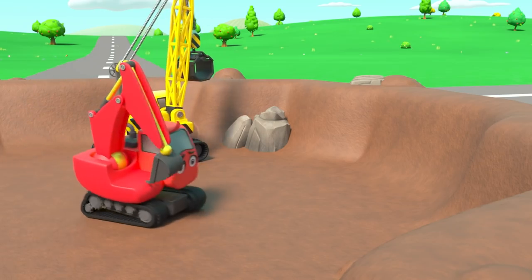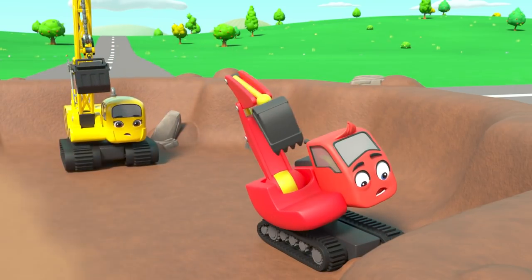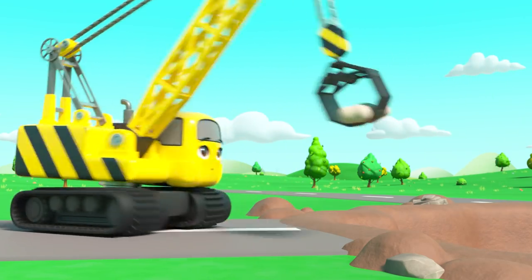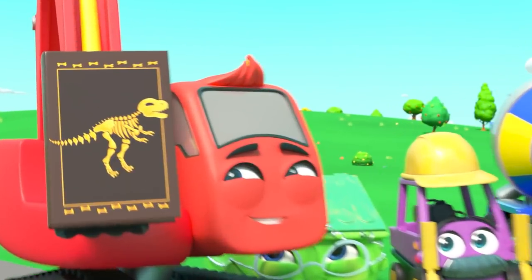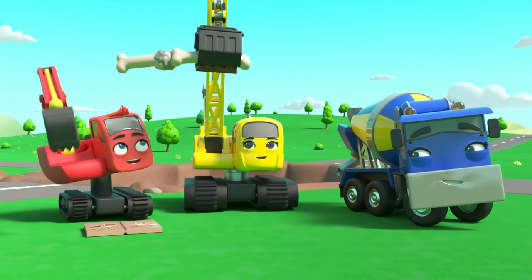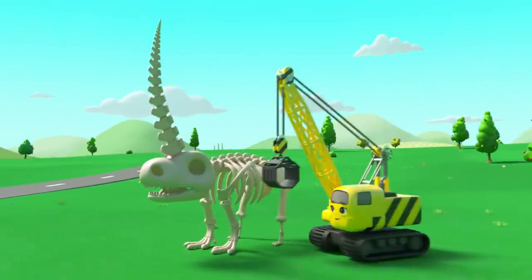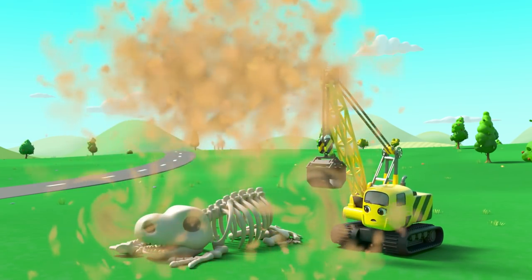Wait — what's Diggly found? It looks like some old bones. I wonder what they are. Daisy's collecting them up. There are so many. Oh! I think they're dinosaur bones. Now they just need to put them together like a jigsaw puzzle. Everyone is helping put the dinosaur bones together. Oh! Er... that doesn't look right. Oh dear, they'll have to try again.